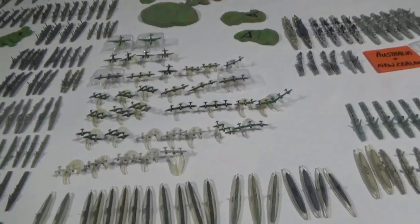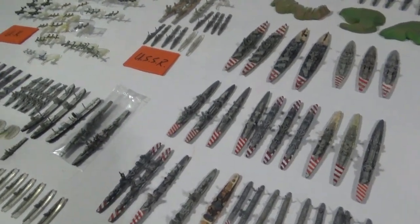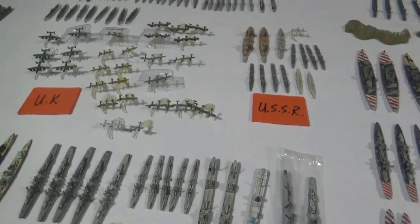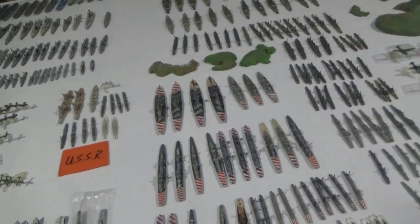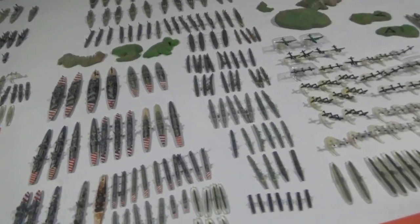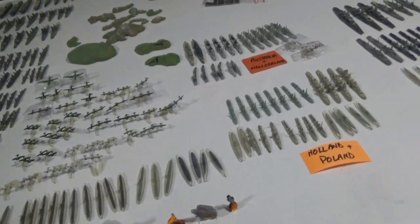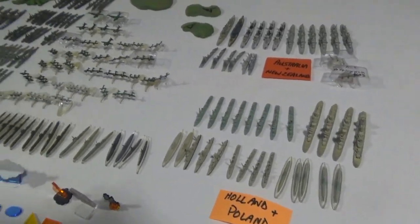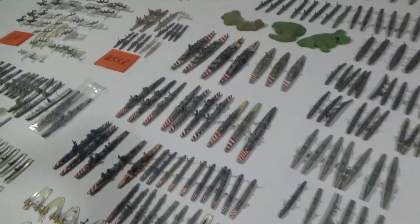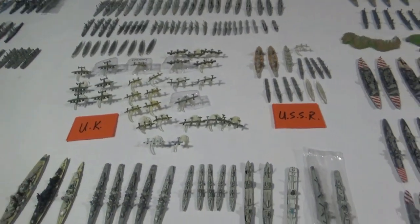The ones where you see a lot — like 10 of the one boat — those are the commons, the cheaper ones you can buy for $1.50 or $2. But then the more expensive ones, some of them are $150 just for the little piece of plastic, which I don't fully understand. So I don't actually buy too many anymore unless I see a lot going — they'll sell a lot of British or US or something, then I might pick it up. But they're pretty expensive to buy.